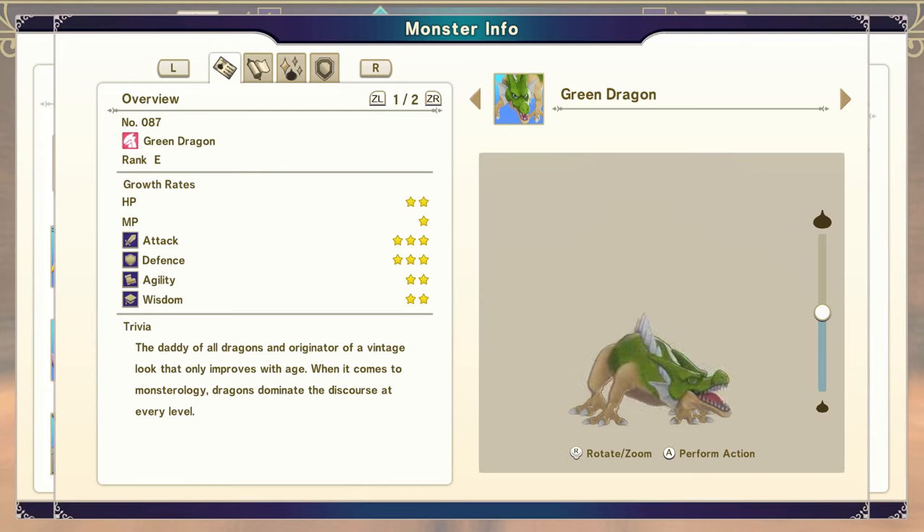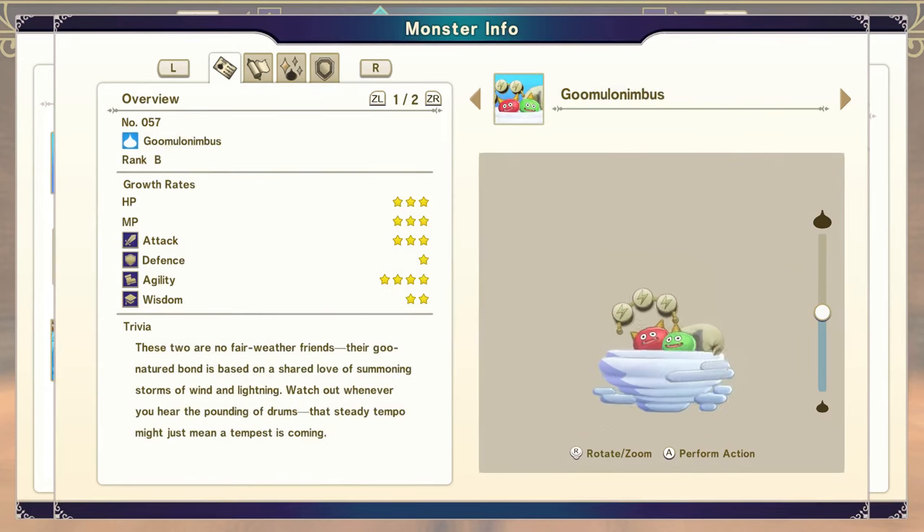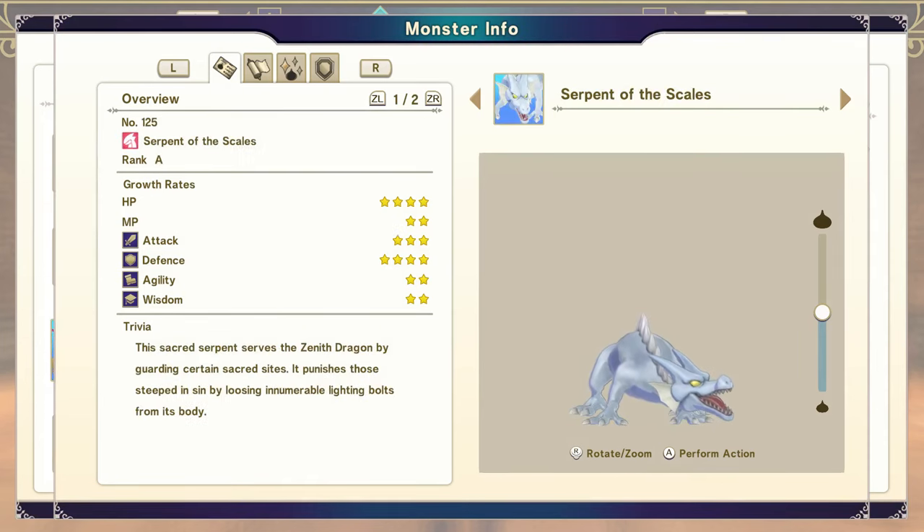For the other half of this X rank synthesis, you're going to need to get yet another Green Dragon. If you already got one from the boss, go to molehole and grab one — it should be very easy at the E rank level, or you can go for another boss one. You will also need a Gumulo Nimbus. If you are in the advanced area, you can just pick one up, but for most people you'll need a slime combined with a dragon where either is a B rank. Serpent of the Scales is then a mix of a Gumulo Nimbus and a Green Dragon — a very easy A rank dragon that people consider one of the best attackers in the game if you're using a large monster.